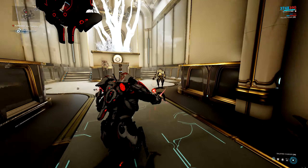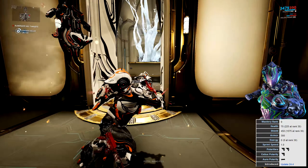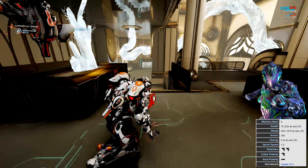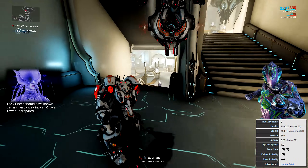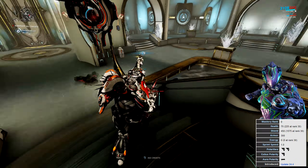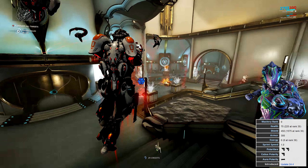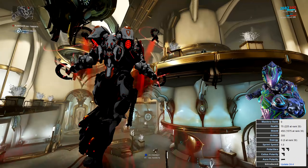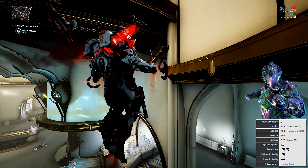Hildryn is a bit of a beefcake, so even though she only starts with 75 health which goes up to 225 at rank 30, she starts off with 450 shields which go up to 1575 at rank 30. She also sports 300 armor, which doesn't really matter for Hildryn because shields don't get the benefit of armor — only health does. She doesn't have any energy because her passive lets her use shields to cast abilities rather than energy.